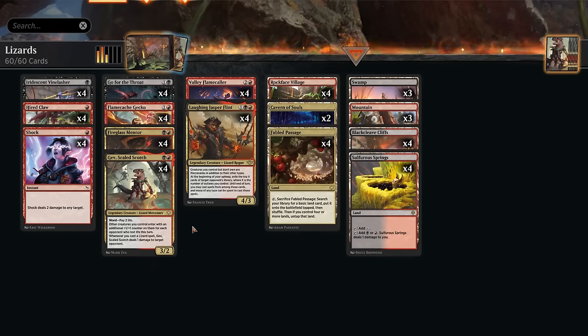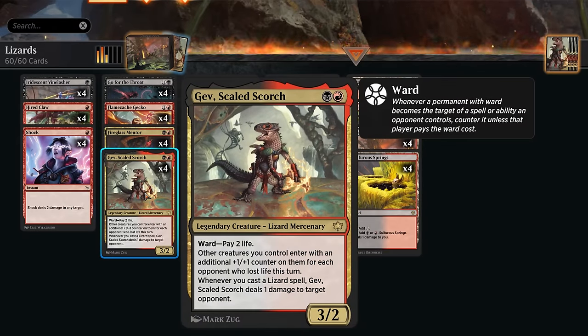Hello and welcome back to another Standard video here in the preview event for Bloomboro. Today we're taking a look at Red Black, or Rakdos Lizard, which is one of the creature types that received the most support for Standard. We get to play with Gav Scaled Scorch, a 2-mana 3/2 Legendary Lizard Mercenary.